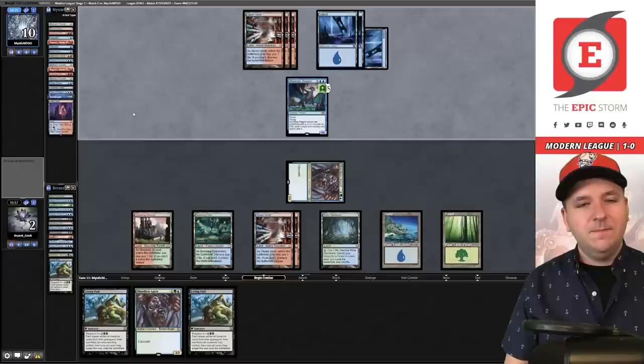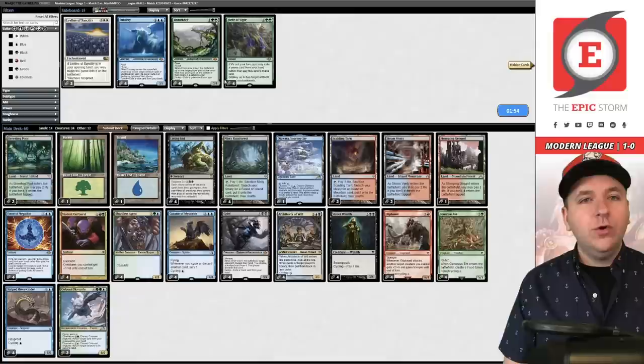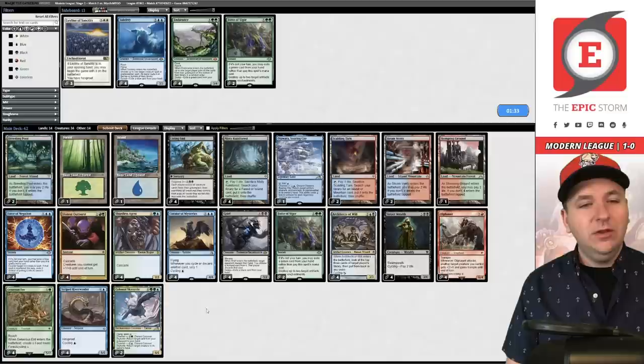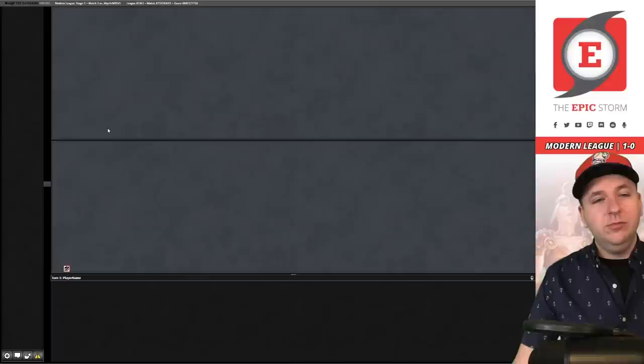Game two sideboard options: don't sideboard at all, or bring in Force of Vigor for Unlicensed Hearse. Our opponent's list has a pair of Hearse so we want it. We board out Colossal Sky Turtle — bouncing Ragavans isn't where you want to be in this matchup — and bring in two copies of Force of Vigor since they only have two Hearse. They're also a Blood Moon list so Force of Vigor could hit that too.